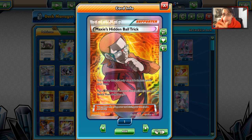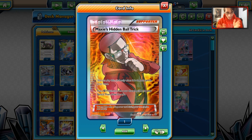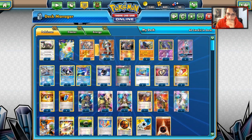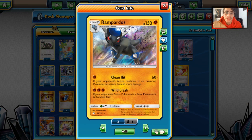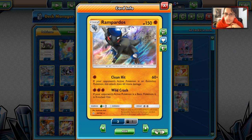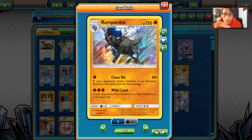Fighting Pokemon are very strong at the moment because of how good Zoroark GX is in both Expanded and Standard. We're going to get some Fighting Pokemon in play. You'll see Maxi's Gallade a lot, but we're going to do something different — we're going to get Rampardos into play.